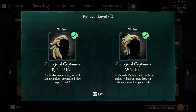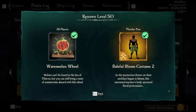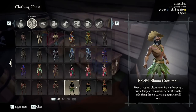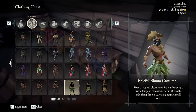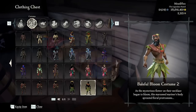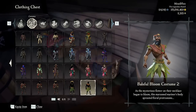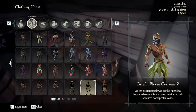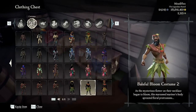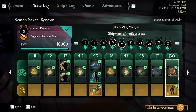Now let's go to the next tier — we're looking at the Courage of Captaincy Refined Hair, Wild Hair, Maric's Jacket, and Baleful Bloom Costume Two. The first costume variant has both hats, a necklace, and different bottoms; the second has more of a headband with a little flower and a shoulder piece instead of a neck piece. It's almost a different variation of the first, which is pretty cool — allowing people to have options. I'd probably use the first one just because I like the hat.